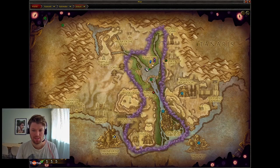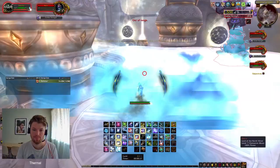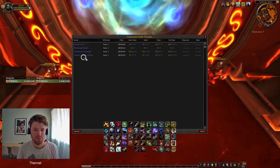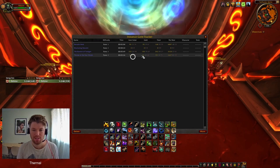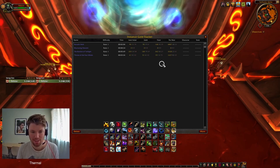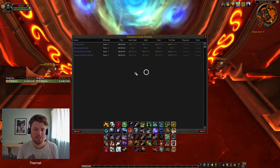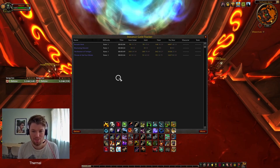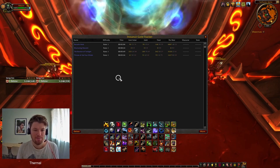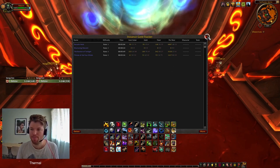We're now at Throne of the Four Winds in Uldum, just where my cursor is. I've just finished Throne of the Four Winds — did that one in 3 minutes 26, getting a total gold of 93, which equates to 1,627 gold per hour if you were to do that continuously. I think this one was quite bad, considering it's only 93 gold, and the travel time to get there is significant — you go to Uldum and then fly to the raid. It takes quite a lot of time, so you're basically wasting time where you could be earning gold, so I think that one's probably the worst performer so far.